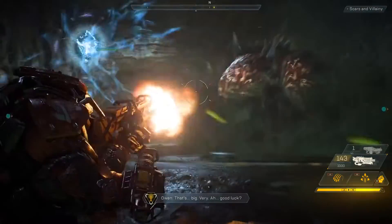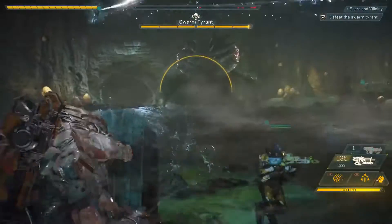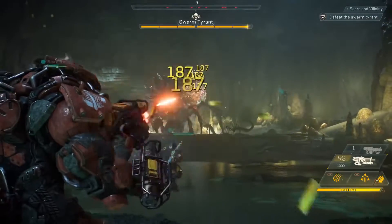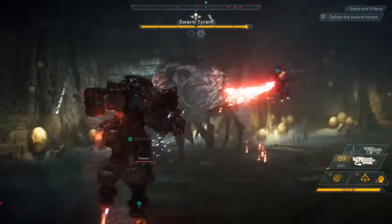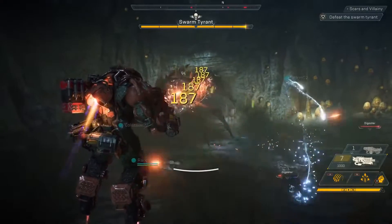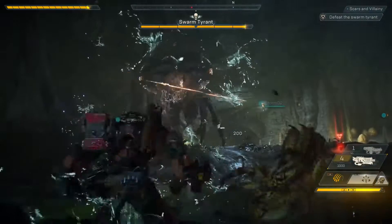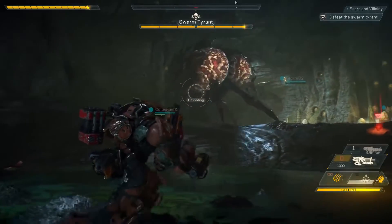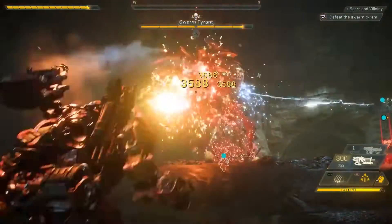That's big — very, um, good luck. Our squad has a lot of different things to deal with here. We have the smaller soldiers that, if left unchecked, will totally overrun our squad, and then we have the Swarm Tyrant herself. The Swarm Tyrant has three big sacks on her back and they're her weak points. Our squad has to focus on the weak points to cause massive bonus damage. If Jen gets too close, she'll take a lot of damage from the Swarm Tyrant's frontal attack, but if she tries to stay too far back, she'll get caught in her webs.